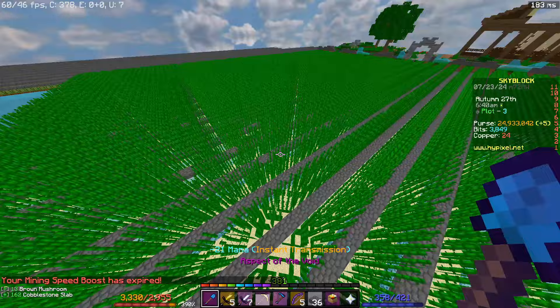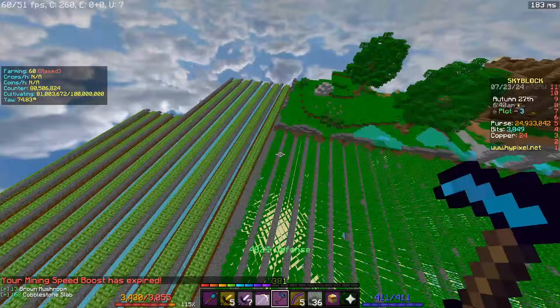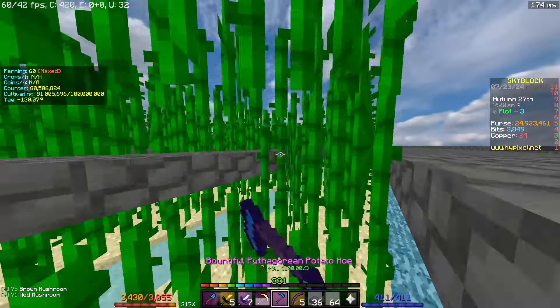Now that we have done this, the farm is basically done. All you have to do now is walk through the farm, set your spawn here, and just walk like this and farm as much as you want.